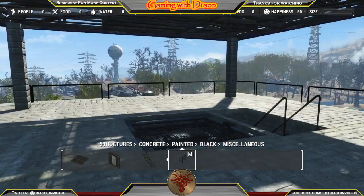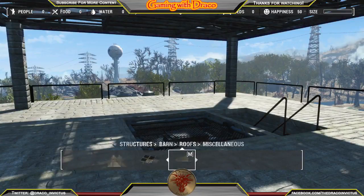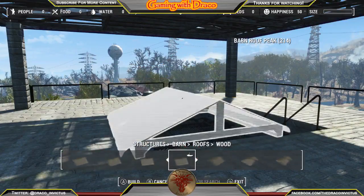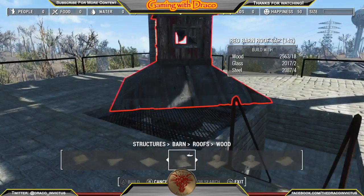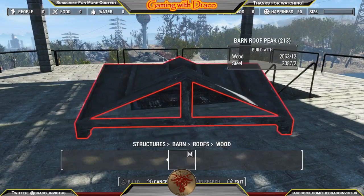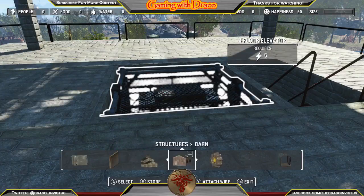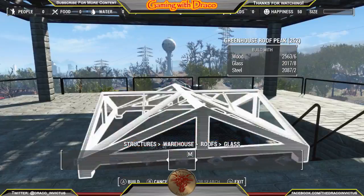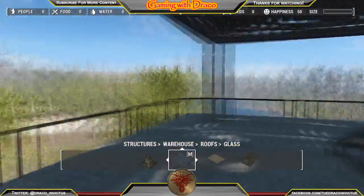Wrapping up the build — I remembered when I built a greenhouse I used glass roofs. Glass roofs, glass roofs — I found one I liked but I just wanted a glass roof right there. I realized it's in a different menu, so I jumped over to the warehouse menu instead of the barn menu and found my glass roof. It works out well — there's our fourth floor.